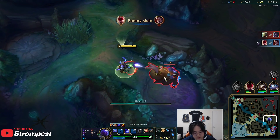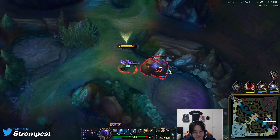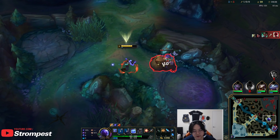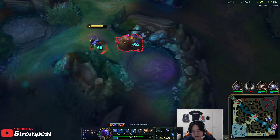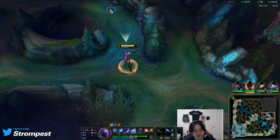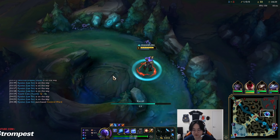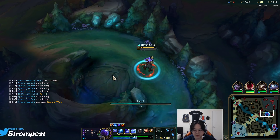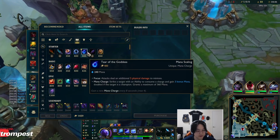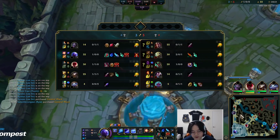Counter-jungling Ryze, boys — this is the future. The reason I don't want to do this in my own Challenger ELO is because I'm more than likely going to be versus an LCS jungler, and you really don't want to see how it feels to play Ryze versus an LCS jungler — it's extremely painful. Why is CDR Boots so good? Because it makes your clear even quicker, meaning you can gank even more.